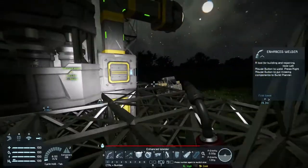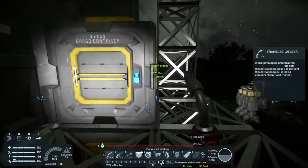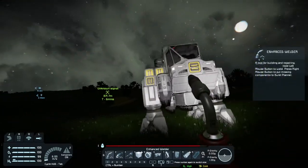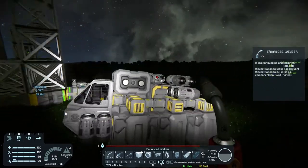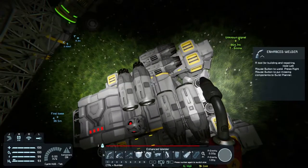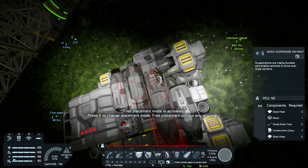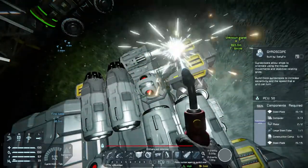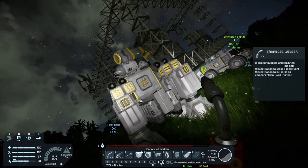I didn't think about a gyroscope — what a dumb move. No need to dwell in the past, so what can we do to fix this? I kind of feel the braking is maybe not as needed, but we definitely want more gyroscopes — maybe one on here. Let's do one more. Now let's get our next cargo container in and let's get our connector in there as well.